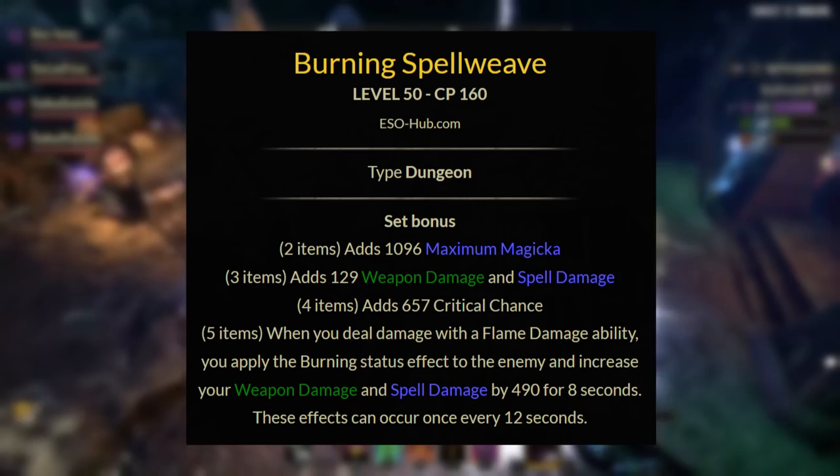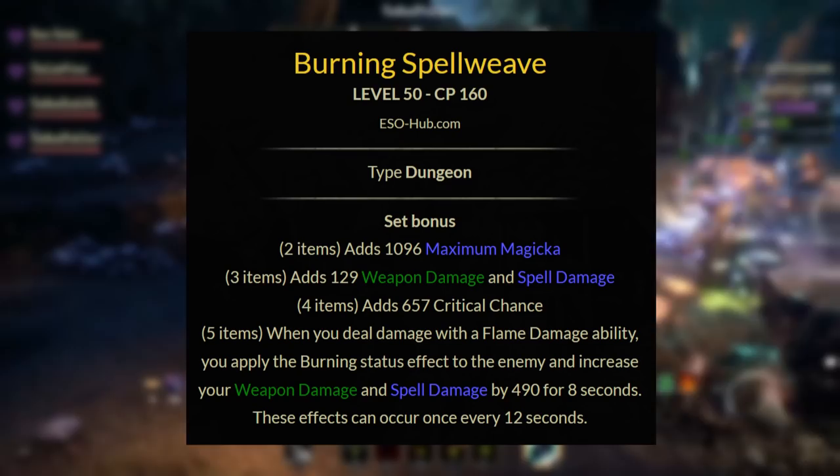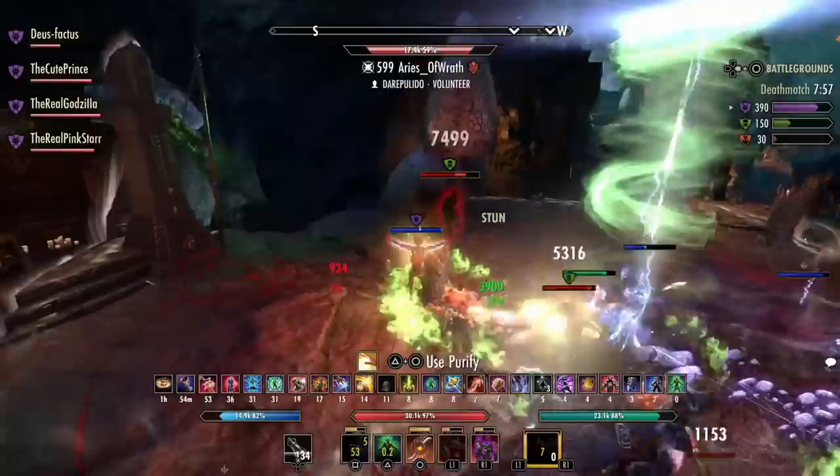Next in the top five sets we have Burning Spell Weave. This gives you a two-piece of max magicka, a three-piece of weapon and spell damage, a four-piece of critical chance, and the five-piece: when you deal damage with a flame damage ability, you apply a Burning status effect and increase your weapon and spell damage by 490 for 8 seconds. This effect can occur once every 12 seconds — but in reality it only has a four-second downtime because the cooldown starts as soon as you proc it.